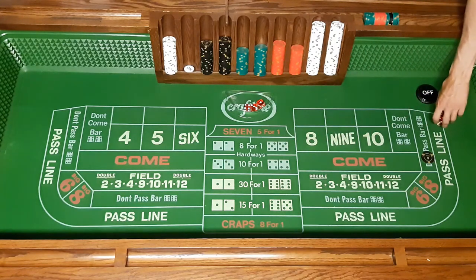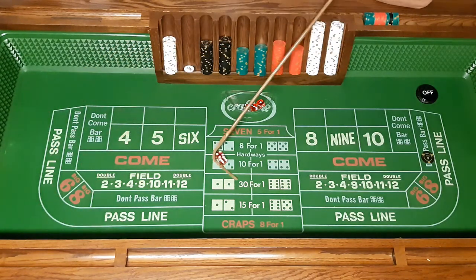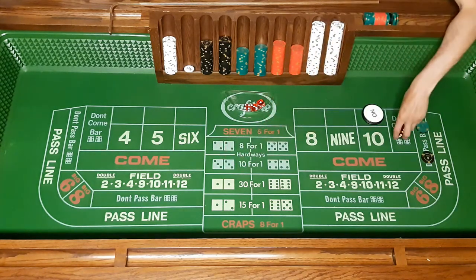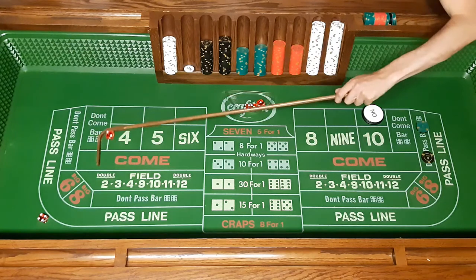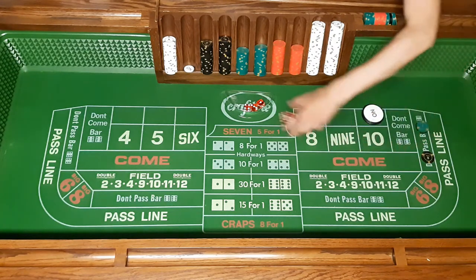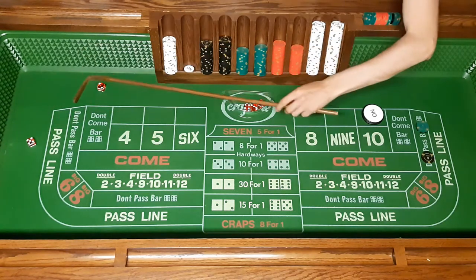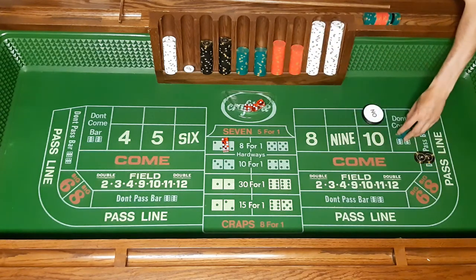We're going to try another point — come out roll shooting for a point, and the point is going to be a ten. Just like the four, on the ten we're going to be placing the odds, so we add another $150 here. We're going to try to hit the seven before the ten — every other number doesn't matter except the ten and the seven. We got the seven, so just like before we win $100 here and $75 here.